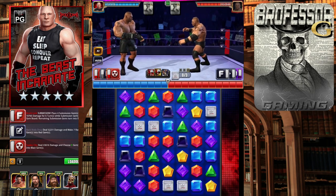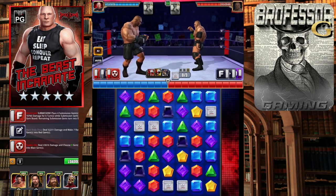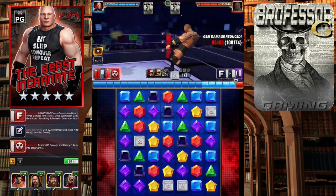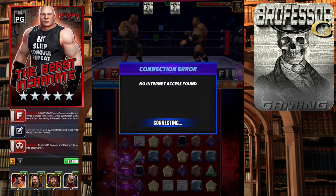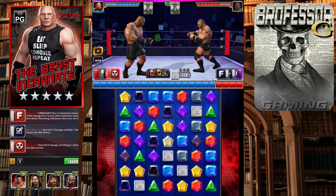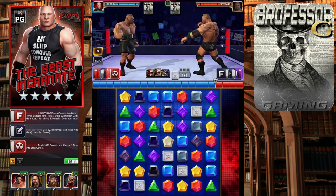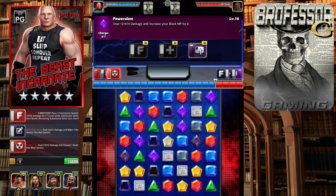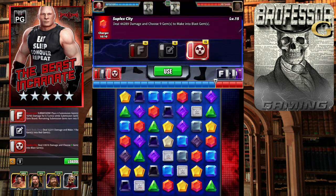You'll want to do this a couple of times to make sure he doesn't get a purple match. We're going to take this red match right here — he did get a purple match though. My internet disconnected and reconnected, so what's going to happen is he's going to hit this purple move and knock us all the way back down.